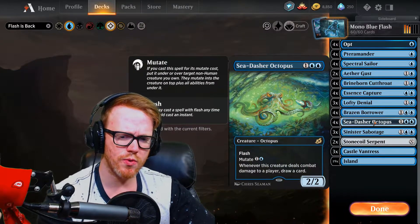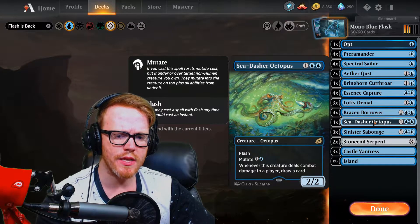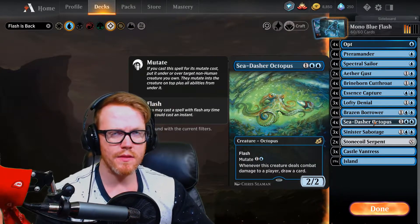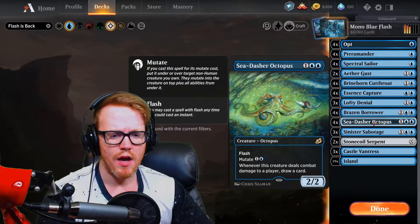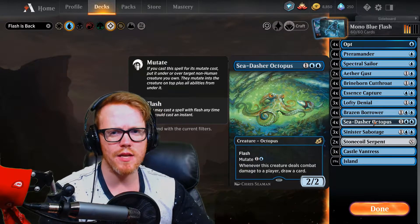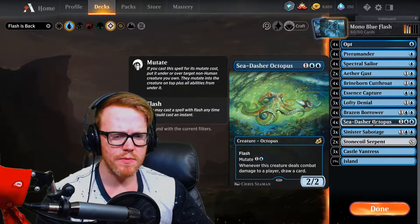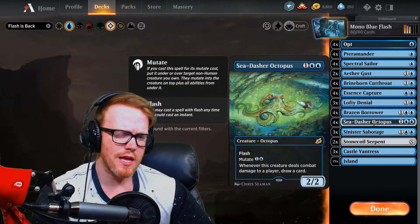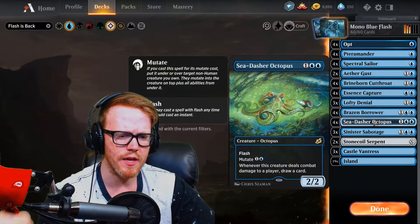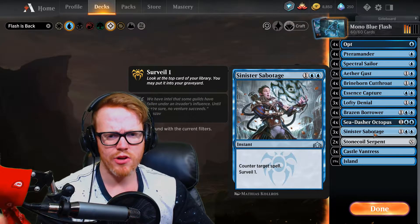We have Sea-Dasher Octopus, which is a cool card - a three mana two-two with flash, or we can mutate it at flash speed. Whenever this creature deals combat damage to a player, you draw a card. This is what's going to give us our tempo. The idea is we're trying to be very tempo-heavy, so this is a card we want to draw early just to keep our hand tempo going - because nothing's worse than playing a mono blue deck and running out of things to do.